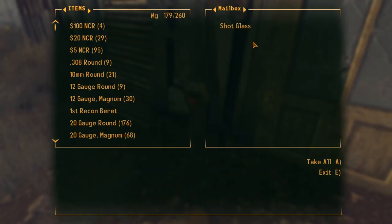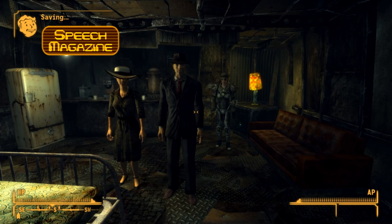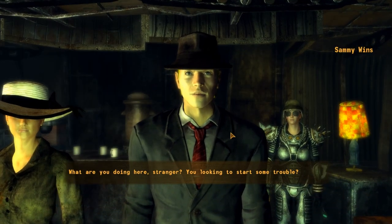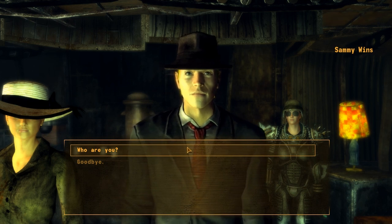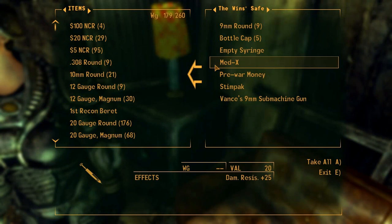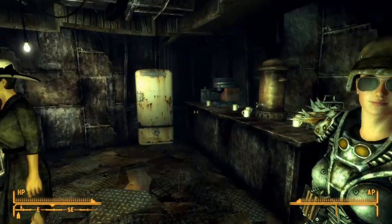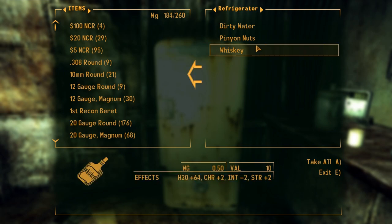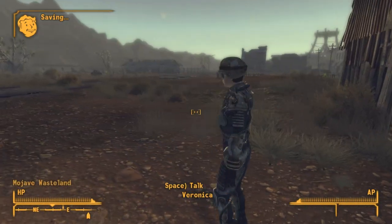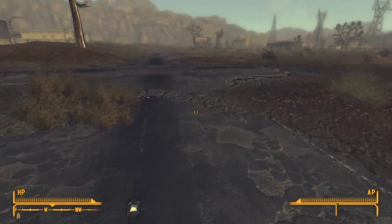What's in here? Oh, sarsaparilla. This is the Wind's hideout. "Prim has a new sheriff — that should keep the powder gangers away. What are you doing here, stranger? You looking to start some trouble?" No. Who are you? "Me? I'm Sammy — of Sammy and Pauline, the wasteland's most dangerous and notorious criminal duo. You better not mess with us or you'll end up face down in a shallow grave." You sound pretty tough. I wonder why I've never heard of you. "Simple. Up until now we committed our crimes stealthily, leaving no evidence behind, so we never built a rep. But that's going to change with our next score." Really? What's your plan? "You'll have to ask Pauline about that. She's the brains of the operation. I'm the muscle." All right, then. I'll ask her.